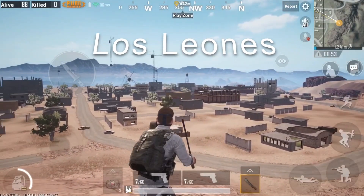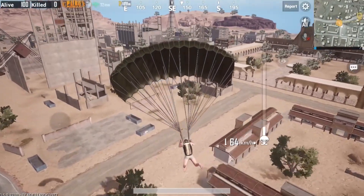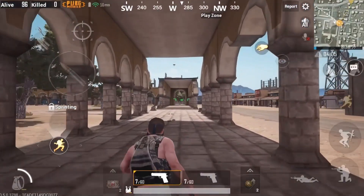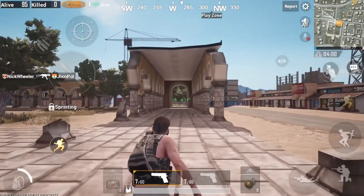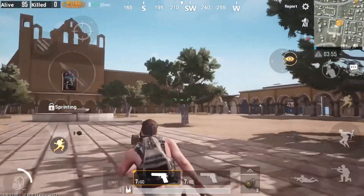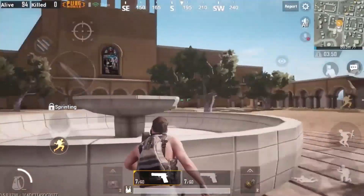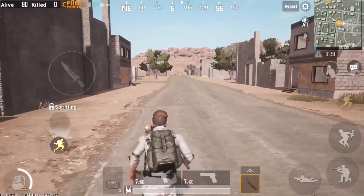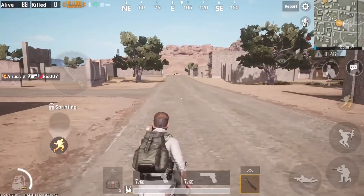The first city I'm going to show you is called Los Leones. This is maybe the biggest city on the map, so be aware there's more than likely going to be a lot of people landing there. Don't worry — there are places to hide, but also a lot of angles where you can get shot from. This is one of the plaza areas where you'll find loot, but keep an eye out or you might run into the fountain like I did.